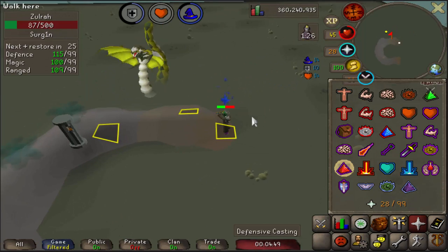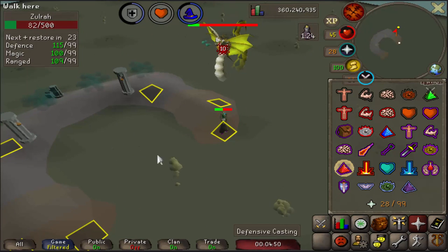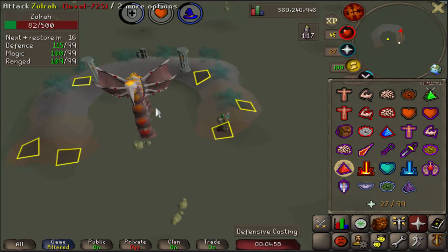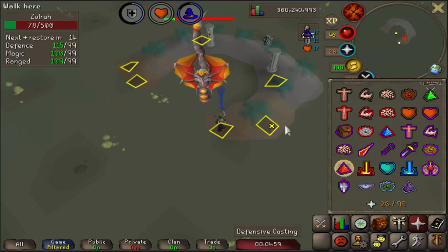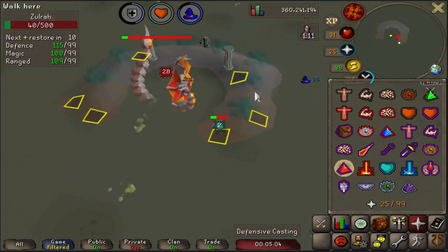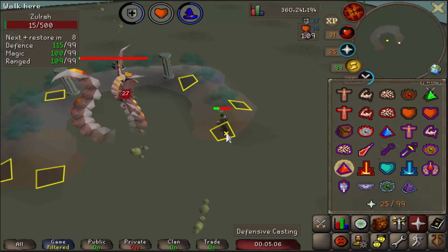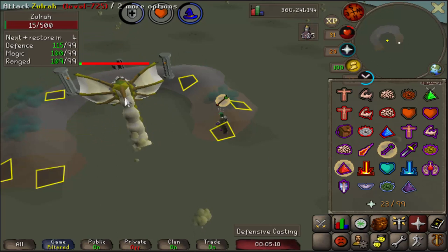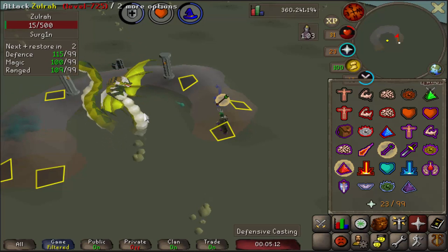Chill right here — next is going to be a Red phase. Like we did with Rotation 1, run into the poison clouds because it's better than being smacked and stunned by Zulrah. Then run back, and after this he'll come up for a Green phase. Put on Protect from Range, and there you go — that is Rotation 2.